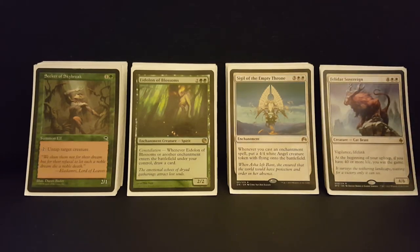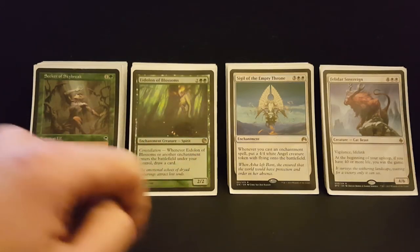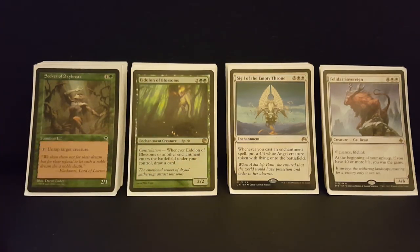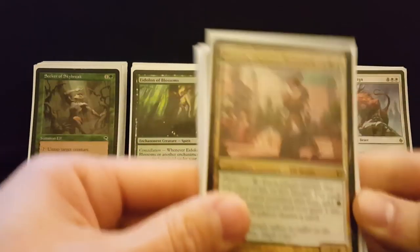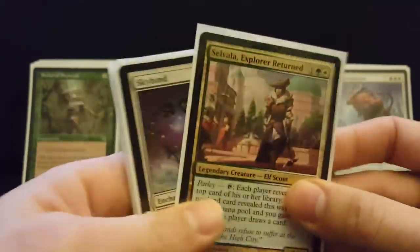I've got the Sigil and a bunch of great defensive cards and ways to protect myself. I've also got a pile of ETB creatures, and the ramp you can accomplish with Selvala through parlay to give yourself mana is just insane. We've got a nice pile of ramp and card draw and some synergies with Selvala.